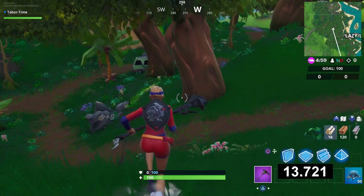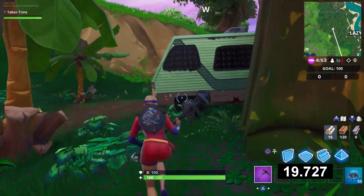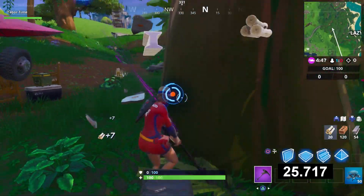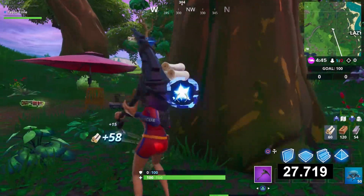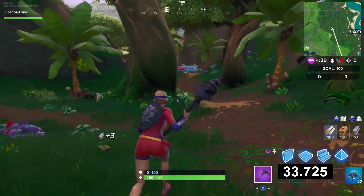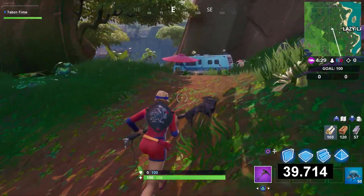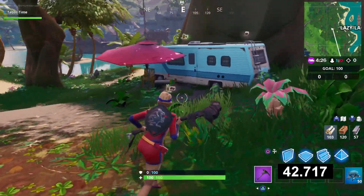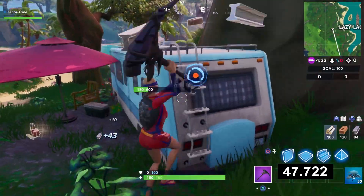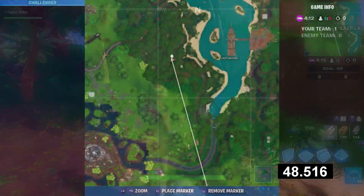We want to get steel first, so come over here and break this RV — it should give about 70 steel. Remember this is in Team Rumble. Then break a tree; that's 87 steel. Break this umbrella for three more, then there's one more RV. We already have 100 brick and 100 wood, so break this last piece and boom — done. That should have been well under 60 seconds.